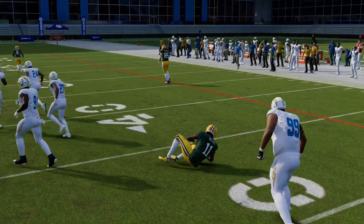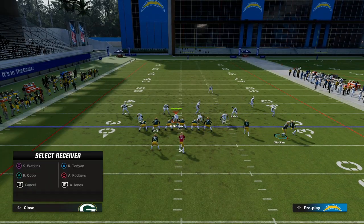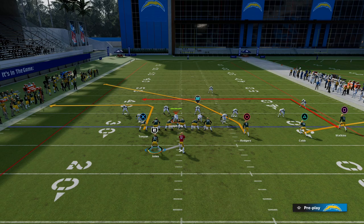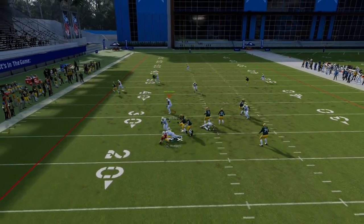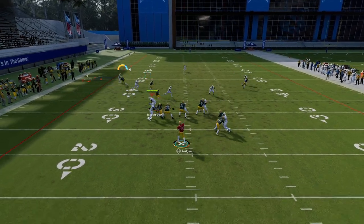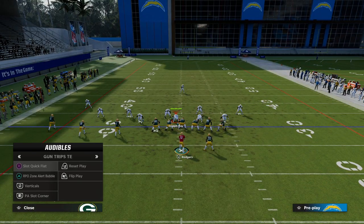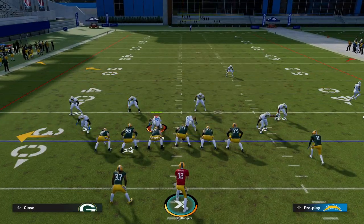And it's not just this play. Here's PA slot corner. You'll see — quick animation, I'm able to get out and throw the corner route. If I flip this though, you're going to see that by and large this will take a little bit longer. This is just a flipped version of PA slot corner. Watch — bad snap, takes a long time.